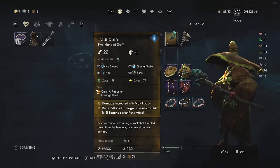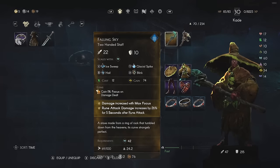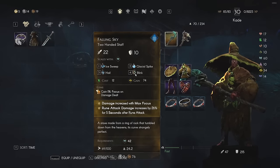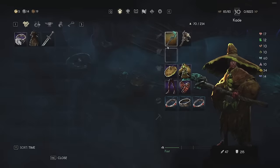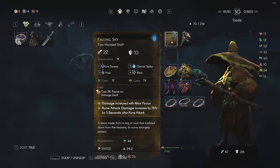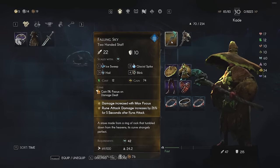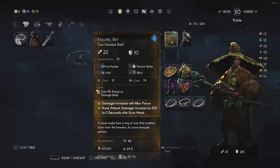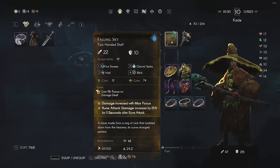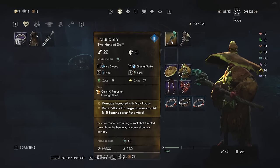First, with Fallen Sky you have access to Blink. You can also get Blink on non-legendary staffs. Blink is very important because if you run out of stamina for dodges, you can always use Blink to evade attacks. It uses some of your focus, and Blink uses the smallest amount of focus - only 25, as opposed to some rune abilities that use 50, 100, or 150.